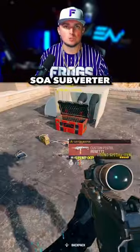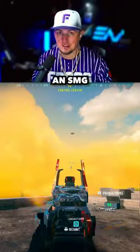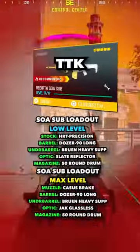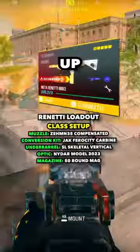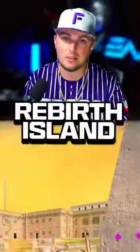Then at number 1 overall, we have the SOA Subverter paired up with the Renetti Pistol with the conversion kit, which actually makes it an SMG. The TTK on this is better than any of the SMGs, and it's not even close. The SOA is the best option when it comes to its fast TTK and low recoil, and paired up with the fastest TTK SMG in the game, this is just overall the best loadout to be running right now on Rebirth Island.